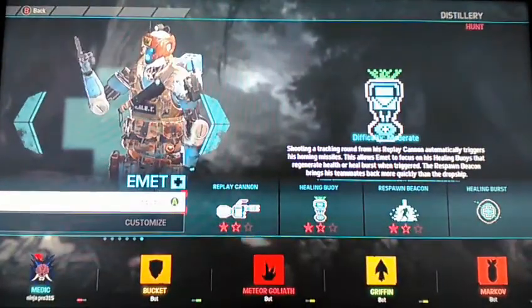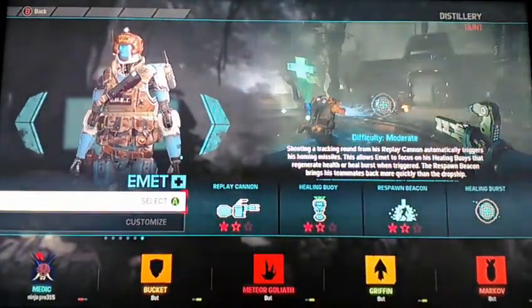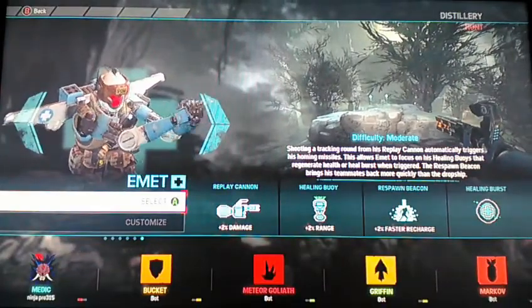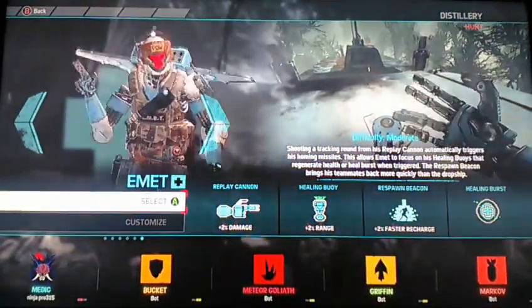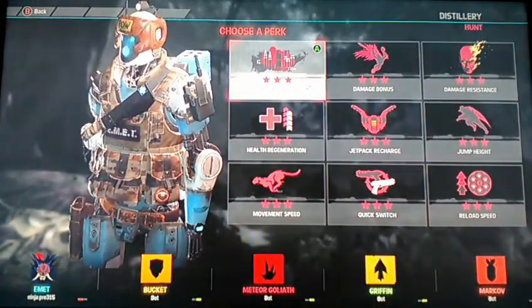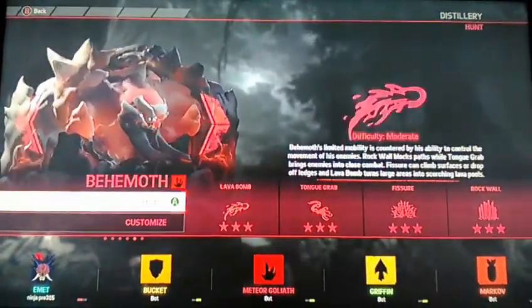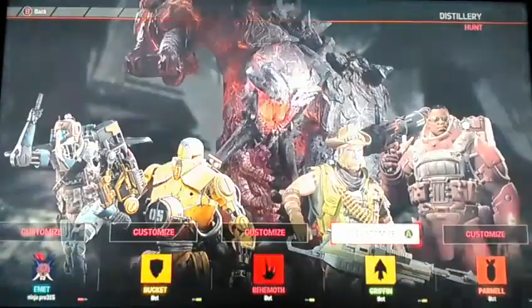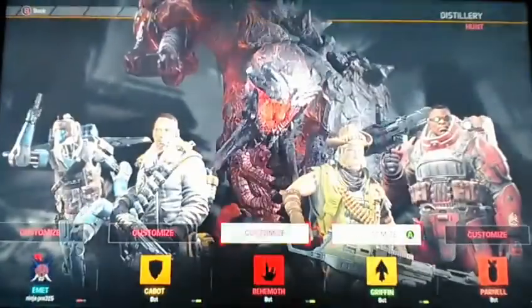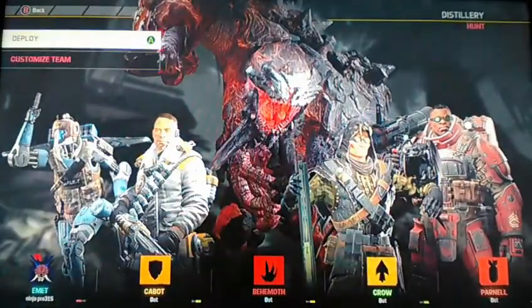What is up guys, Ninja Pro making an Evolve video on the new medic tier 5, Emmet. I started playing him a little bit — you can see two percent damage range and faster charging. He's a little bit complicated but you get around it. I'm playing Evolve on Xbox One. Let's play as Emmet. We've got Behemoth, Parnell, Griffin, and Crow — let's get started.